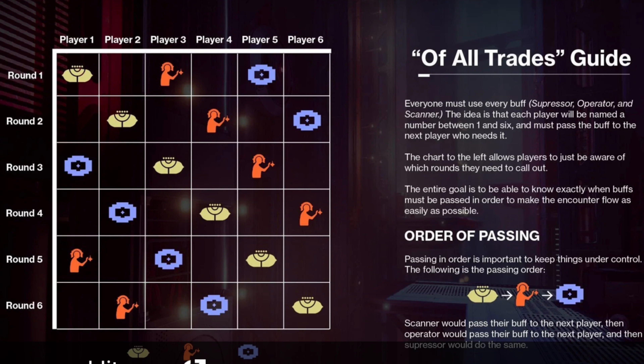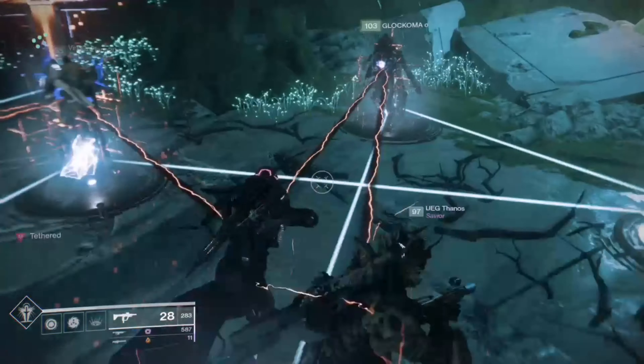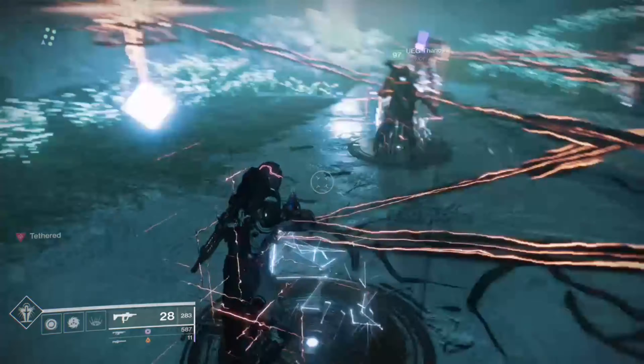So say if I was first to scan in round one, then in round three I would be next to suppressor, and in round four or five I would be operator. That's basically how the rotation works.